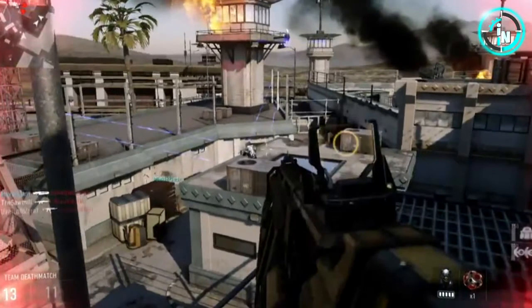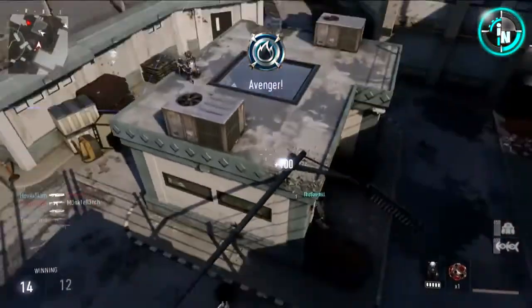Right here you can see all the cameras pointing at one guy. I think this is one of the dynamic map elements — maybe you get a kill streak and earn a dynamic change on that map. You have to get like 15 kills and the map dynamically changes, with all the cameras going after enemies rather than friendly players. I think a lot of maps are going to be like this with dynamic changes that go against enemies and don't affect you at all.